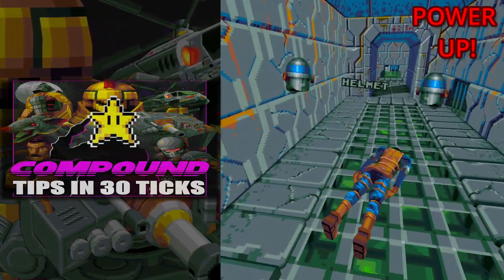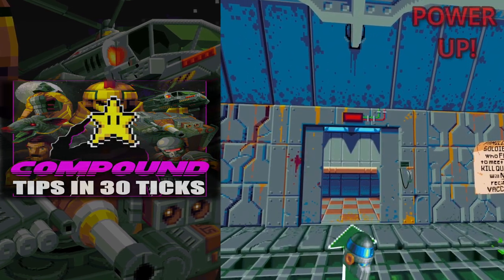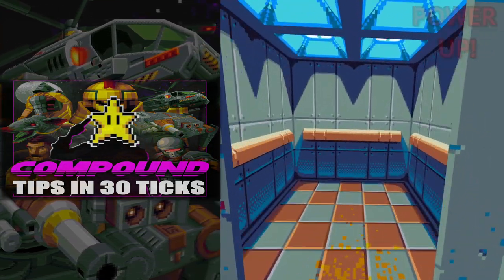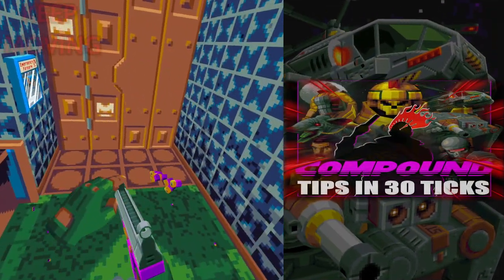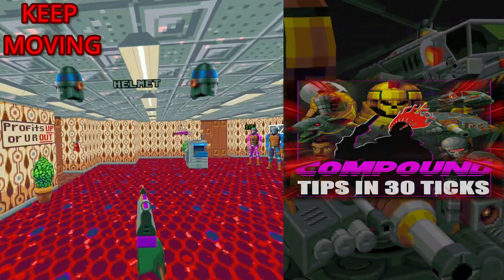As far as the armour power-up is concerned, although it will block one point of damage of any kind, you won't take it with you to the next floor, so use it or lose it. If cover is not an option, staying mobile is an excellent strategy for avoiding damage — namely strafing.